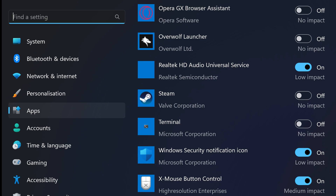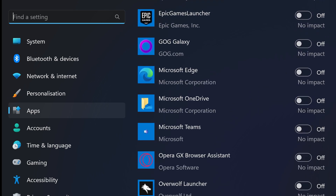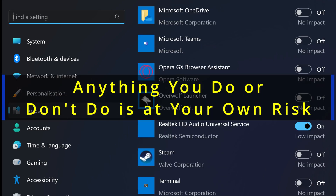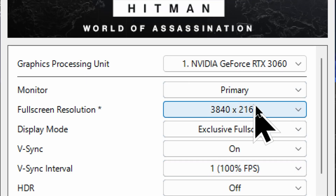Even the Hitman Epic Games launcher, GOG, Microsoft Edge, Teams, Opera, Overwolf launcher — which is part of the Intel Gaming Club — Steam, terminal are all off. Security is on, and X Mouse Button Control I've kept on for my RGB mouse. Whatever you do or don't do is at your own risk; I'm only showing you what works for me. So I've turned off all the startup apps and rebooted.